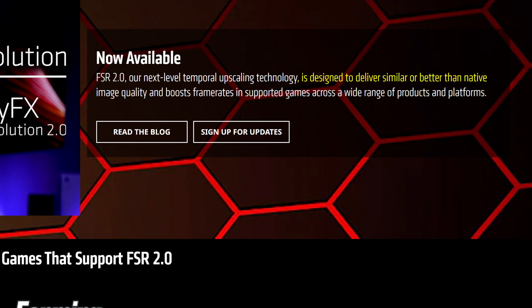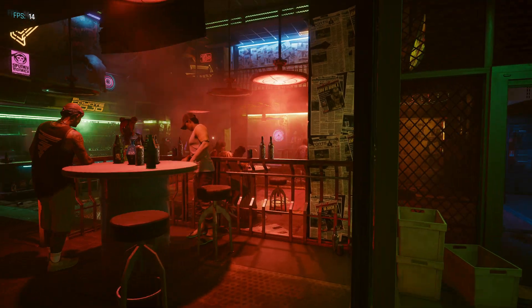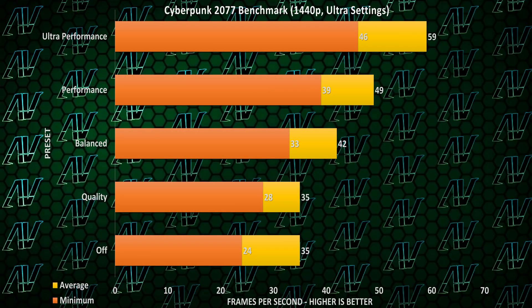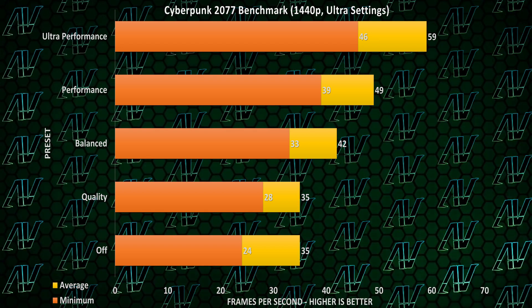AMD claims FSR 2.0 can produce even better than native quality. After running the in-game benchmark, we can get a pretty good idea of how FSR impacts the game's performance. For all you 4K gamers out there, the performance difference is night and day — going from an almost unplayable 16 FPS to an actually very playable 33. For 1440p gamers, the performance is also pretty great, especially at auto-performance, though keep in mind that by the time you get to 1440p auto-performance, you're rendering at such a low resolution that details can really become lacking.